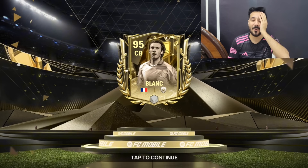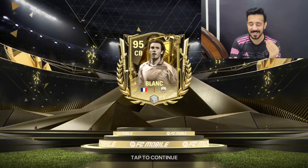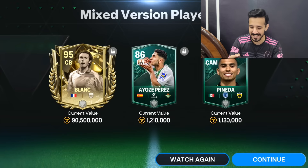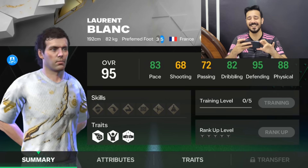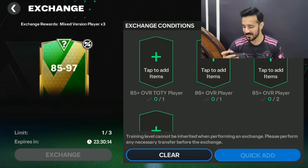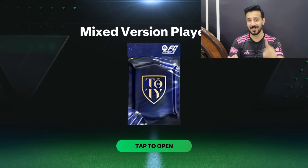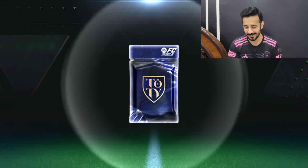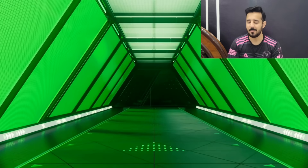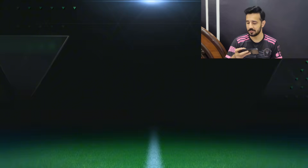I was thinking about Blanc, an 88 or 87 overall which we got from the free grip — I didn't even think about it for a second — but we got a 95 rated Blanc! Oh my god, I will make him incredible. This was our best pack, thank you! In every video I'm getting a good player. Our second pack: it's a center back from Al-Ittihad — it's a 92 Cheri Ali, so still a good pack.